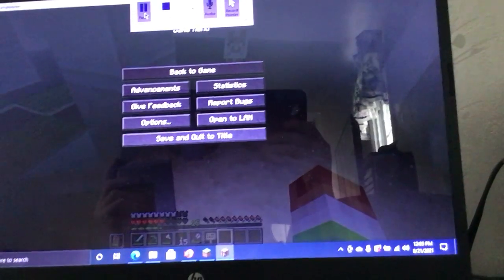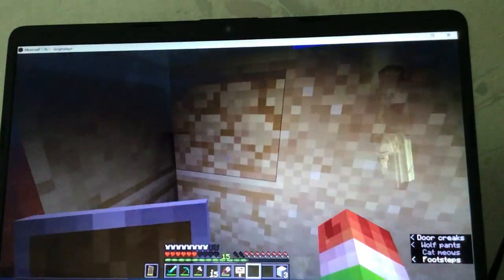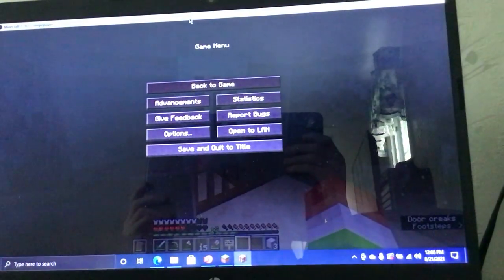I'm also gonna craft more things. I need an anvil too — I can't use the name tag without one, and I need more iron to make an anvil. I'll do more crafting and I'll be back.